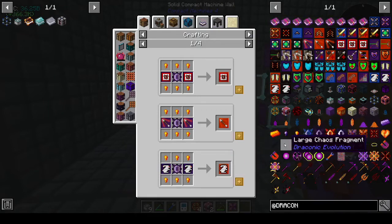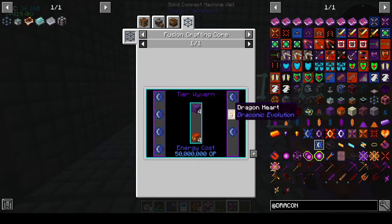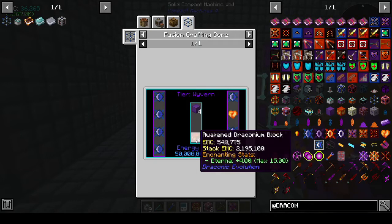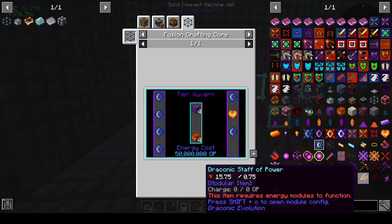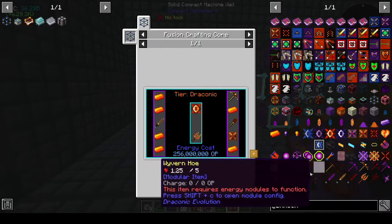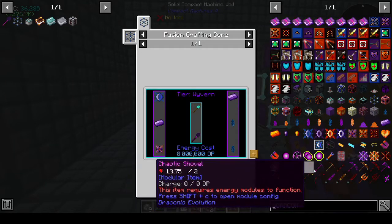Oh, I hate when they do that. You make a block - how do you make a block? Oh there you go. Actually we can do that because once you get awakened draconium it's EMC-able, so we don't have to worry about killing the dragon again. But that's 50 million - that's quite a lot. I want the draconic stuff - the pointy stuff. We're gonna have to content ourselves with the wyvern stuff at the moment because we can't afford that yet.